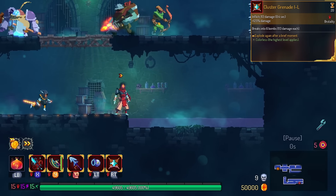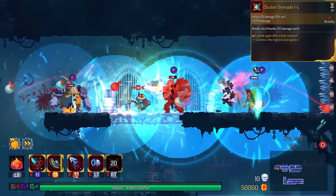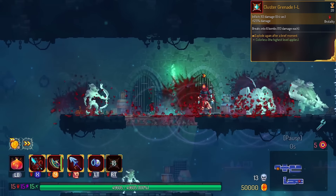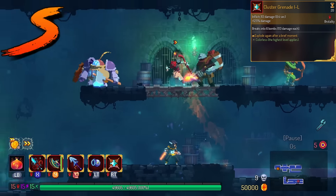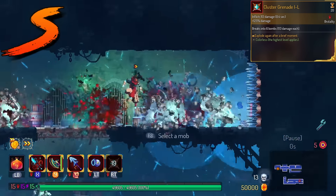Cluster Grenade gets Echo. This causes a second explosion to activate after the first. I rarely use Cluster Grenade, but if I find the legendary version, I'm probably picking it up. This is in the S tier.